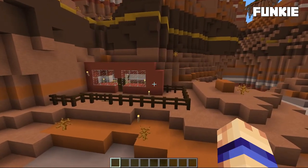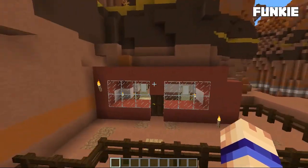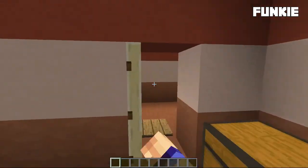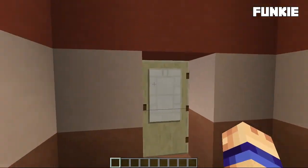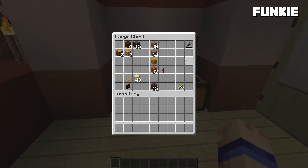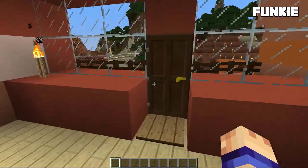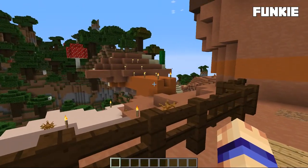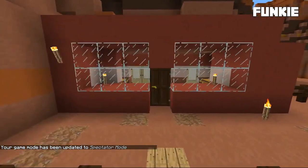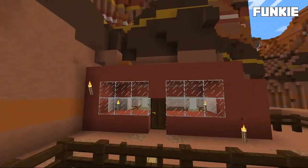Next up we have a long lost treasure — this is Funky's very first house. She basically just went straight south into the mesa and made herself a little house here that I never actually got to see, because she quickly lost it and was never able to find it again. Let's see what kind of supplies we have — a little bit of charcoal, some basic materials. This place was never seen, I think, after the one day she spent on it. But we did find it, Funky. We found it. I believe Wizzy was the one who actually tracked this down.